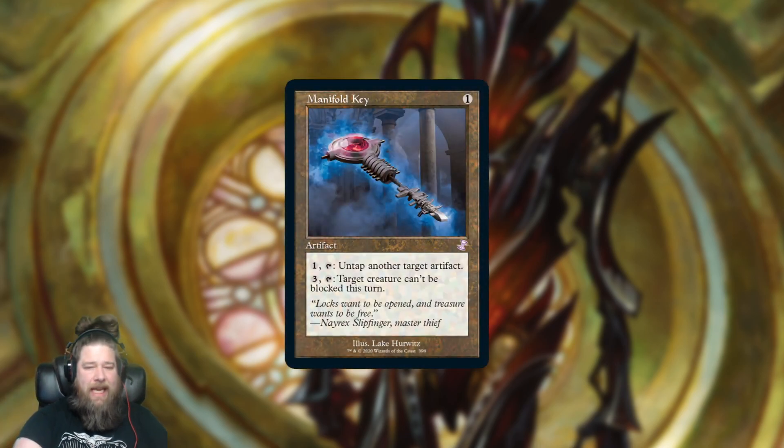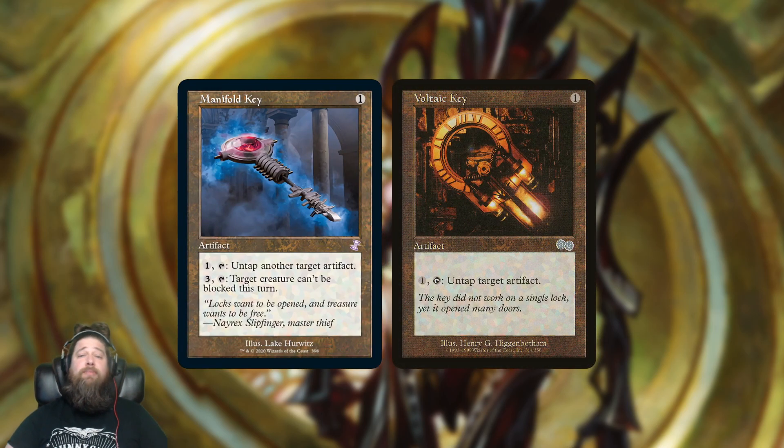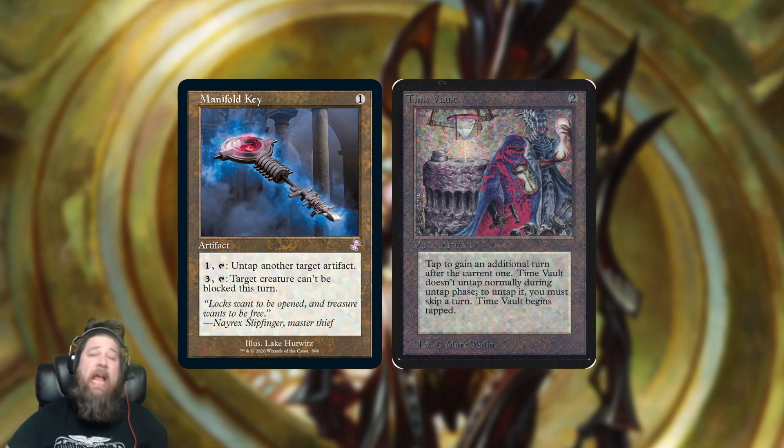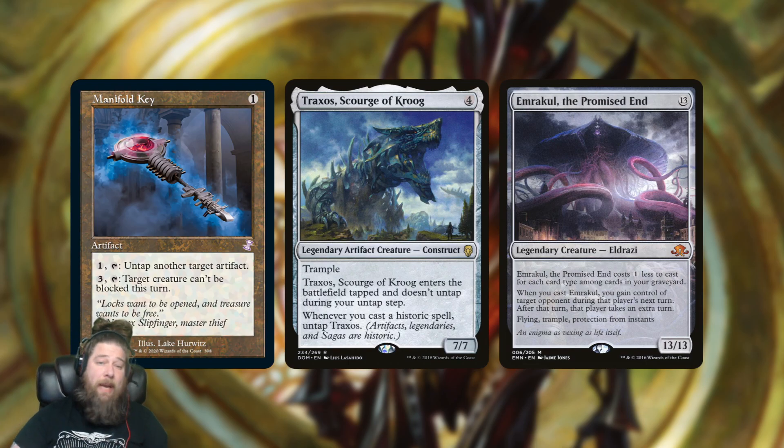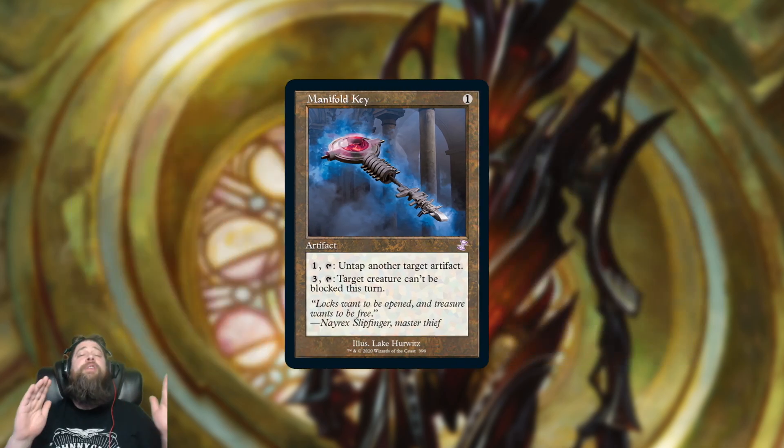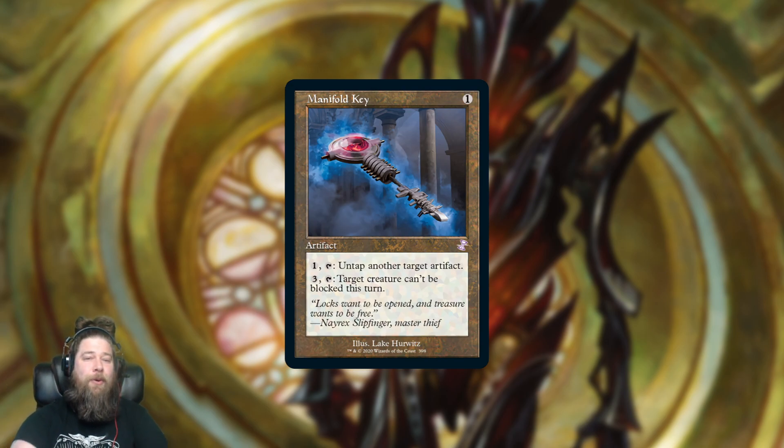Finally, we got Manifold Key, which is essentially the new Voltaic Key — a mostly upgraded Voltaic Key, you could even argue strictly better for the most part. It looks really sharp in the Old Border, and now you can play both Voltaic Key and Manifold Key in Old Border. As far as seeing play, it's mostly a Vintage card where you use it to untap Time Vault and take infinite turns. Although it does show up a little bit in colorless Commander decks, untapping your Traxos or just untapping mana rocks that tap for a whole bunch of mana, turning it into another ramp spell that can also make your stuff unblockable. Definitely not a high-end card but it has its uses.